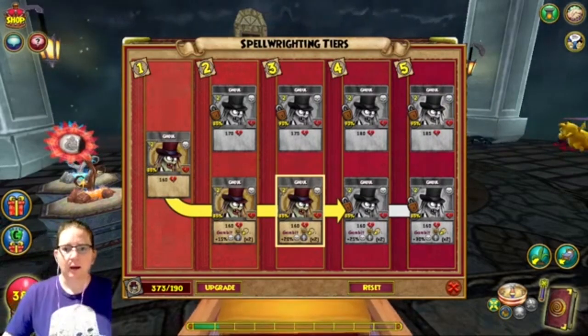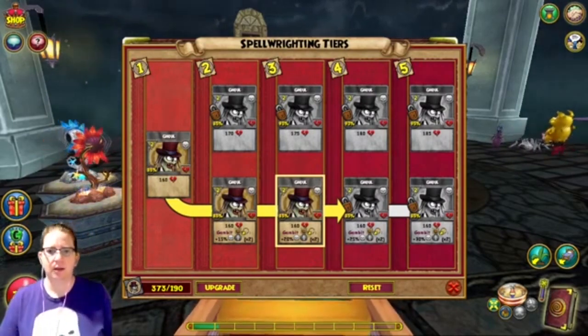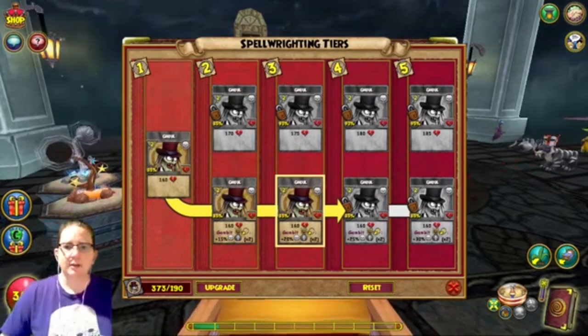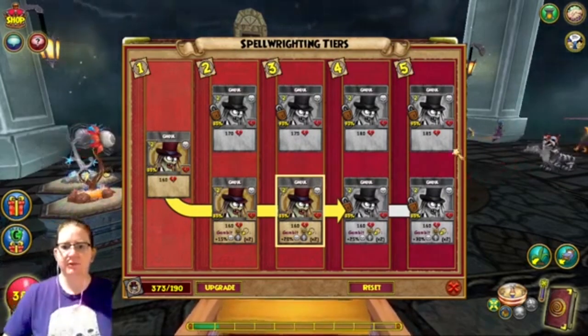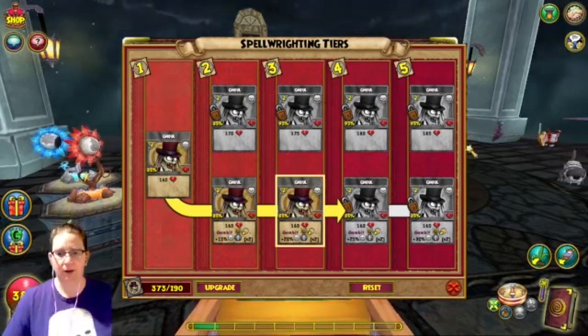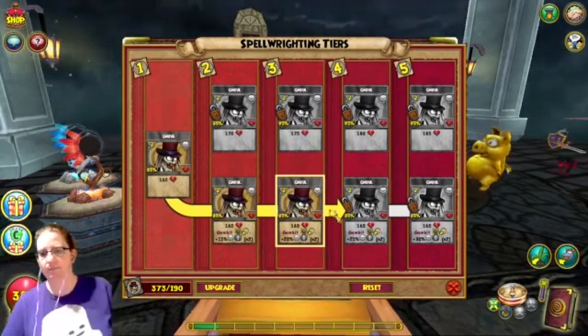It said it used to do 80 drain and give you 70% back — that must have been the final tier five. Now it does 185 and only gives 50% back, even though it would be nice if they said 'back.' There's plenty of room on here to say that. And then the bottom path — the damage stays the same. It was three pips, now it's back to two pips. It went from 170 to 160 drain, but it doesn't say how much it gives back.